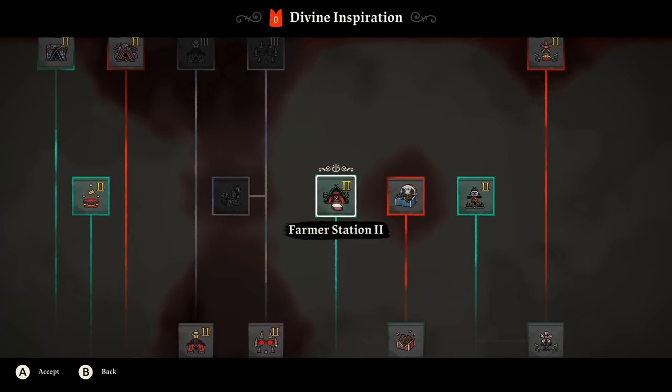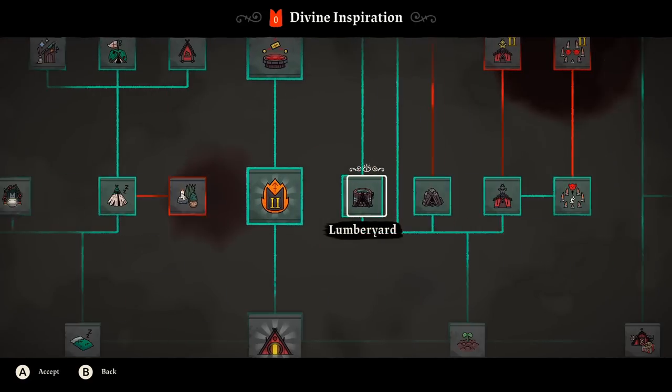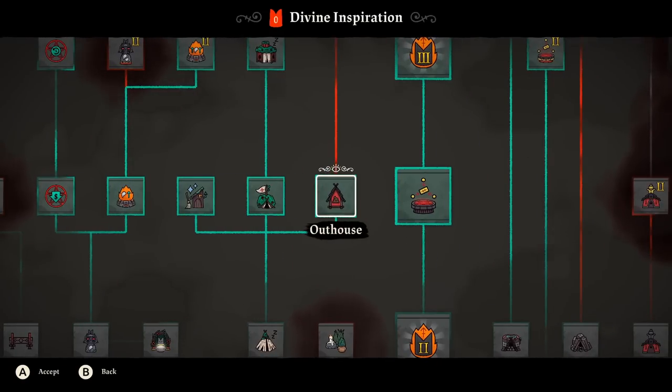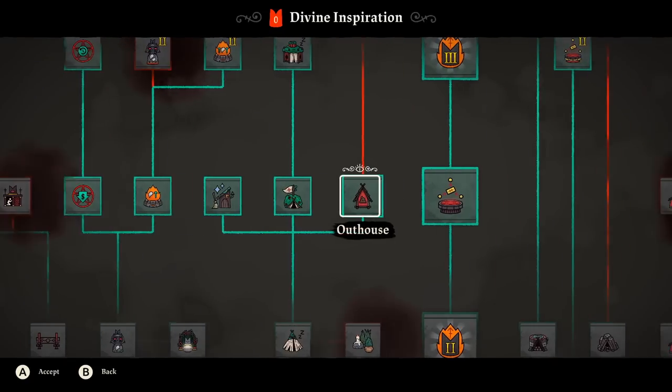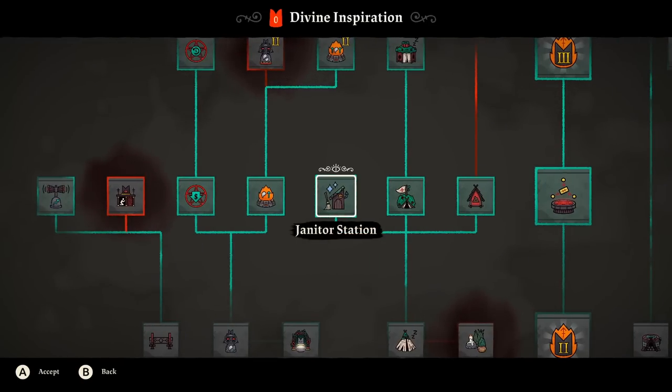Scarecrow is also huge — otherwise you'll eventually run out of seeds if birds eat your crops. The lumberyard and stone mine are absolutely critical to get early so you don't have to constantly forage for those. The outhouse is important too, because otherwise you have to constantly clean up poop, which gets super annoying. The janitor station lets you assign one or two followers to clean up poop and vomit for you. The healing bay is important because it makes sick followers recover faster. In mid to late game, all three of these are critical.